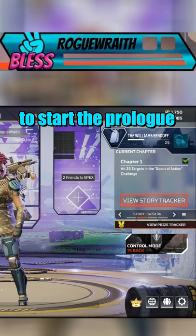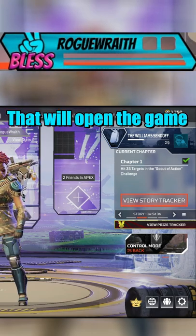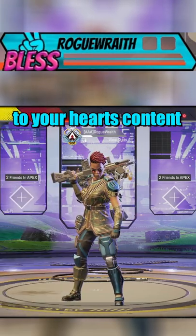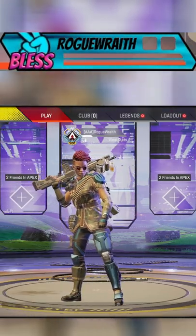You hit the little area over here, and if you have not started the prologue, you hit that button — that is how you do it. It's going to open it up, you do it one little time, it'll bring you back to the main menu, and then you can go into the firing range and do it to your heart's content. Hope this helps — if it did, make sure to like the video and follow for more.